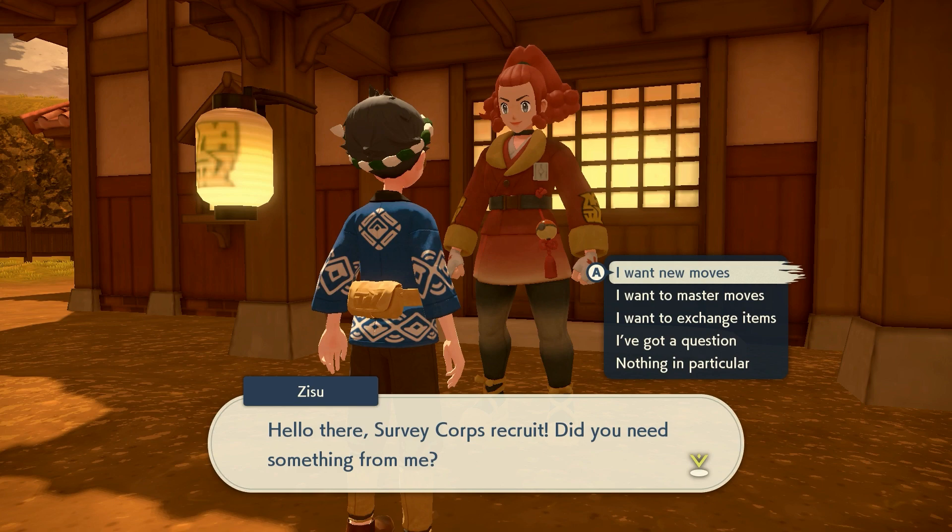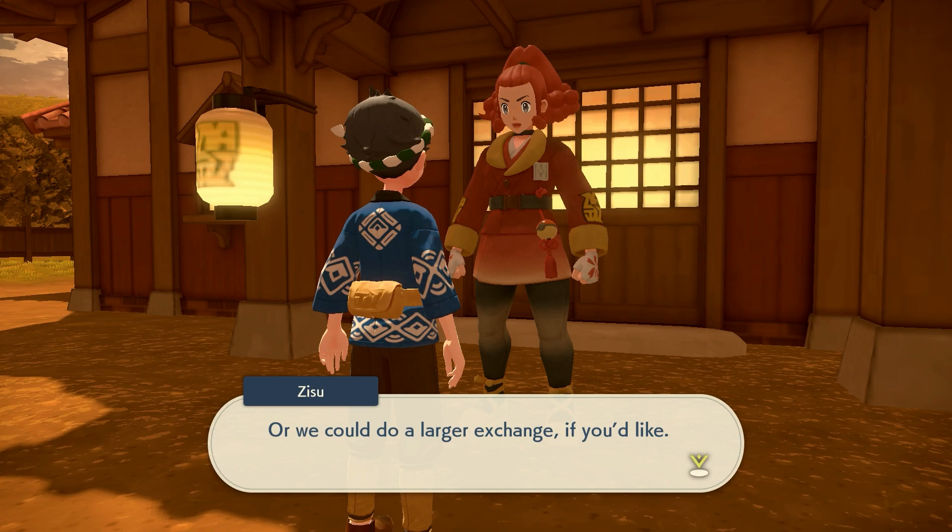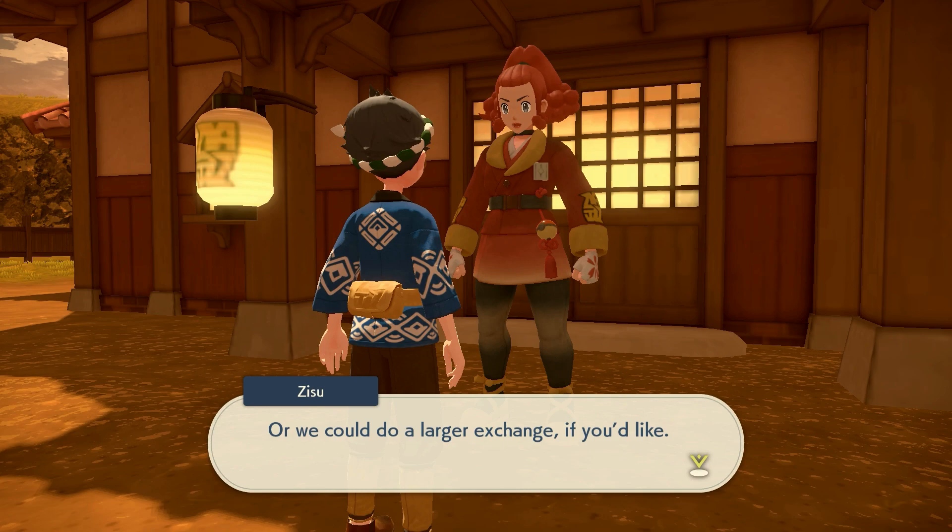From there, you can go talk to this lady at the training grounds and she will allow you to exchange — like if you have a hundred grit dust and you need the next level and you don't have enough, you can exchange your grit dust for gravel. It's ten per, so it's not exactly cheap, but this is a good way to get it.